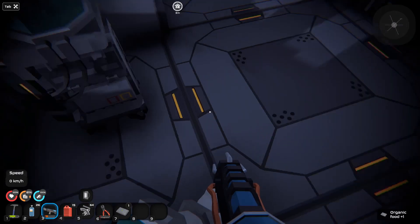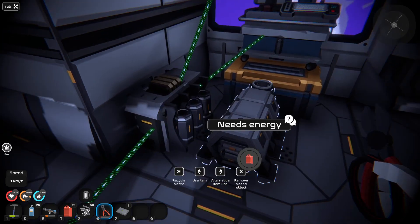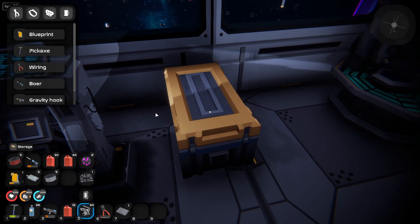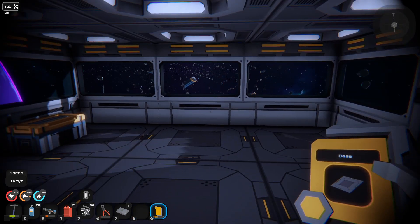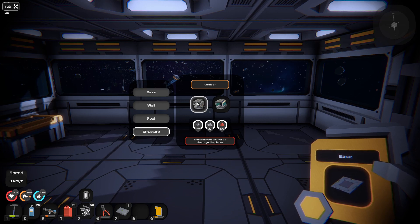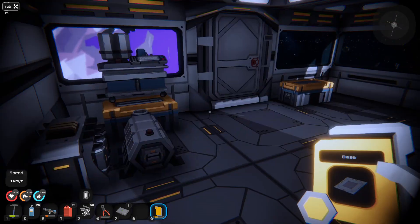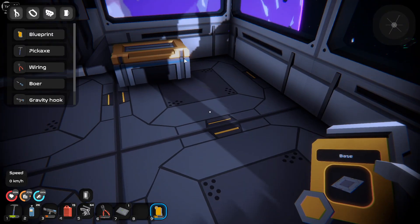I'm looking for the building thing — there it is, the blueprint. So we can check out some of the new stuff they've added. Walls, roof, structure — this one can't be destroyed in pieces. What's a corridor? That's basically what I built right here. From what I understood, they did some floor stuff too.